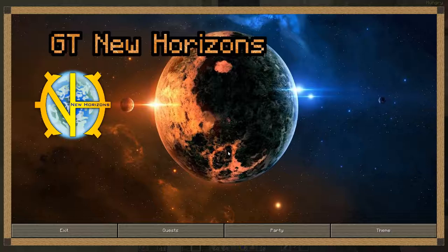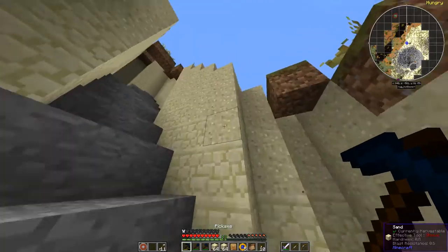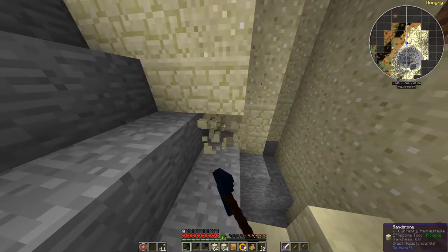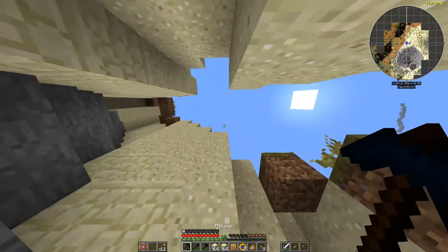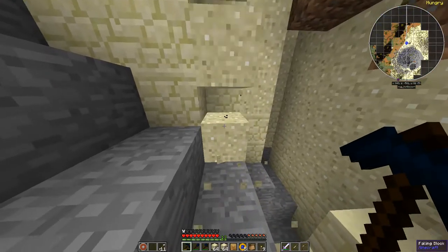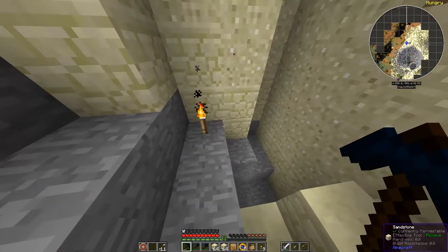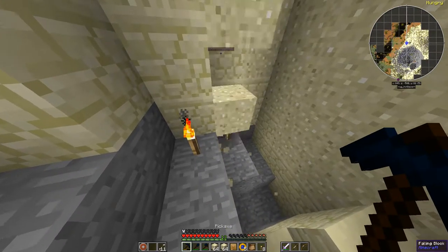Alright, let's get some sand. Sand, I already completed, but I want to show you this trick because you'll just burn through your shovels. Dig down so the sands are being supported by sandstone or rock or something. Put a torch, let the sand fall — that way you save your durability and you're really only hitting one block.